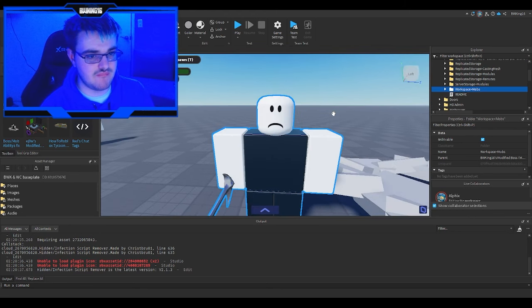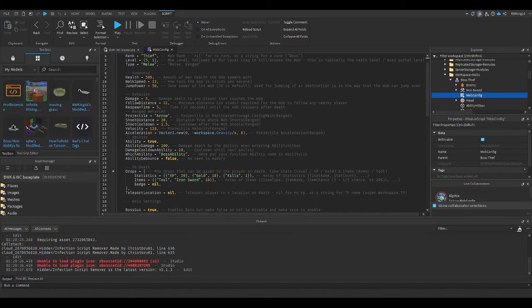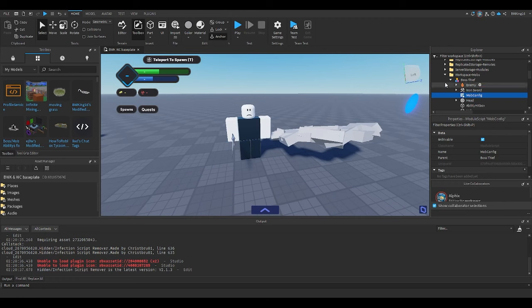Basically what you need to do is put everything where it's supposed to be. In workspace mobs, there's the modified mob that has the ability. I made the ability behavior over here, and I also added an ability section with custom animations and custom sounds — you can use either default or custom animations.